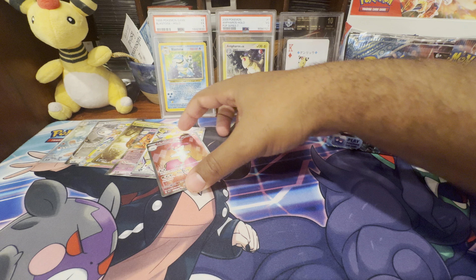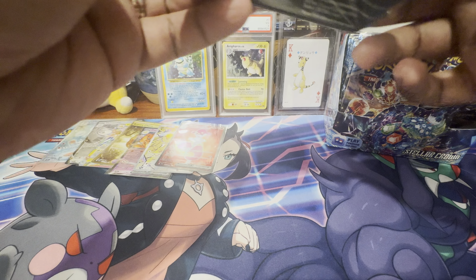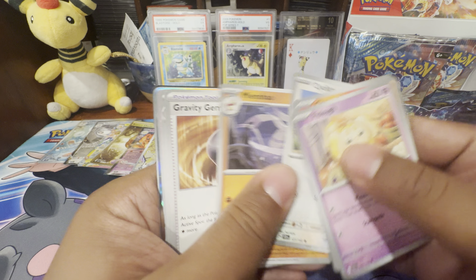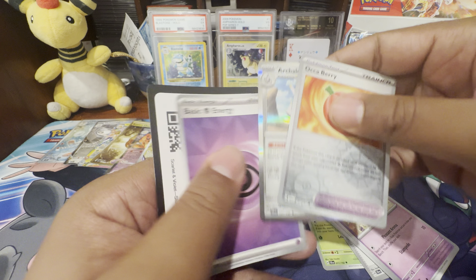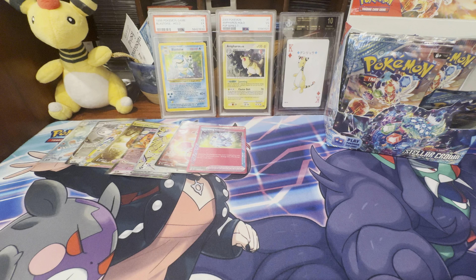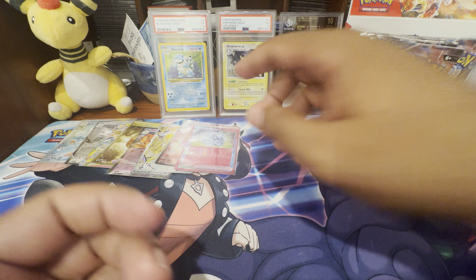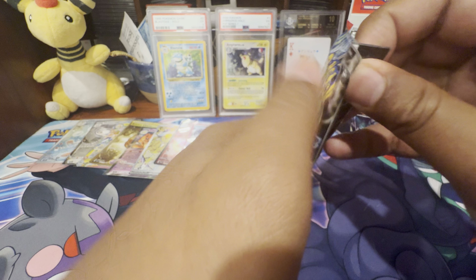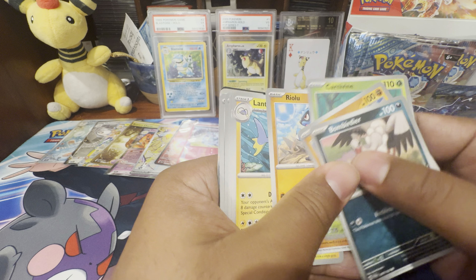Wouldn't it be wild if we pulled another Terapagos? I would love another Special Illustration Rare of course. So obviously my favorite Pokémon is Ampharos and I have a list of all the modern sets that Ampharos appears in. And of course — oh, got our Ace Spec! So that's awesome. Some of the sets are honestly pretty expensive. Ampharos has two or three cards in Team Up, and just a regular non-holo and reverse rare in Evolving Skies. So I do want to do a video at some point where we open up all the sets that can contain Ampharos.